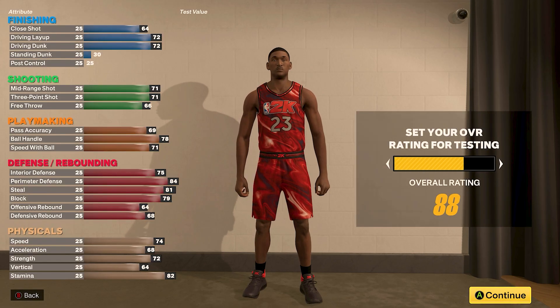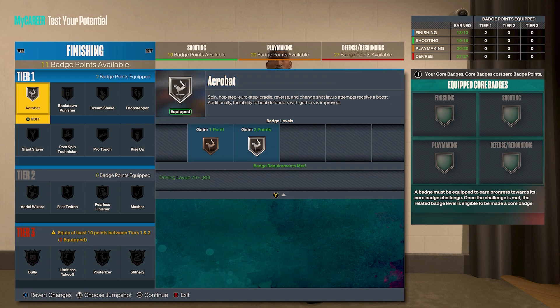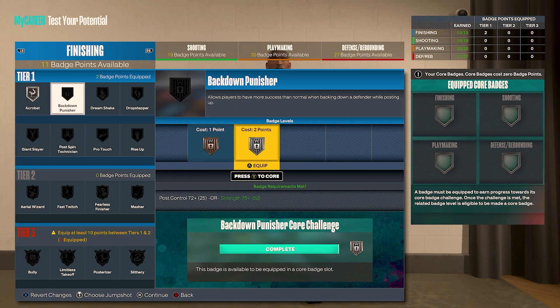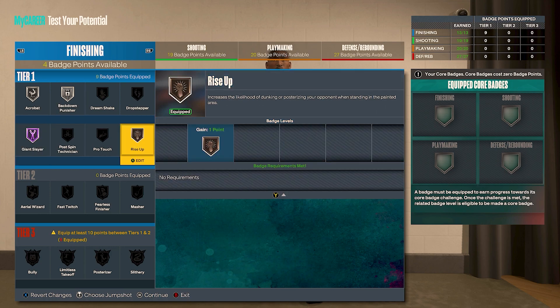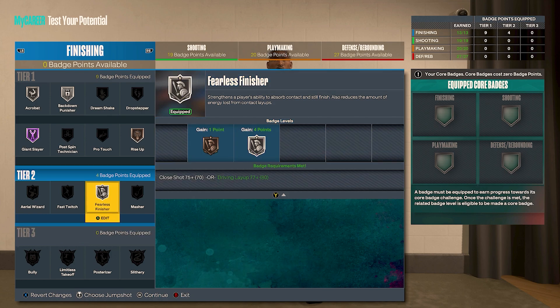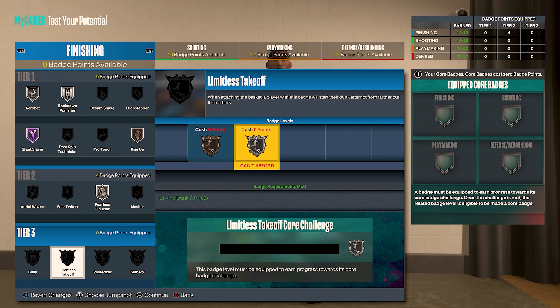Now for your finishing badge setup, we got 13 finishing badge points. Tier one: we can do silver acrobat, silver back down punisher, hall of fame giant slayer, bronze rise up, silver fearless finisher. You can add on your rebirth badge points along with the badges you got from completing the seasons — put that on slithery, make that your core badge. And you can take the other six and put that on limitless takeoff.